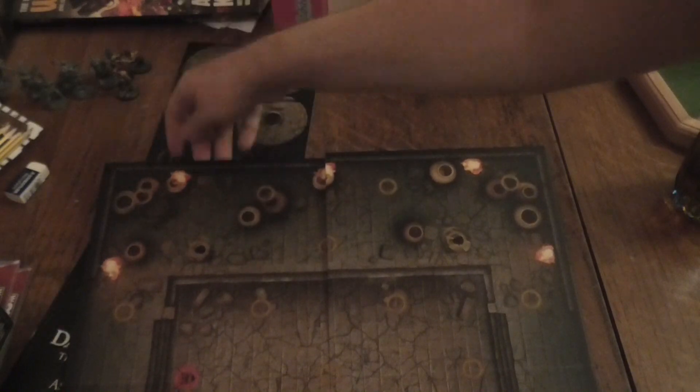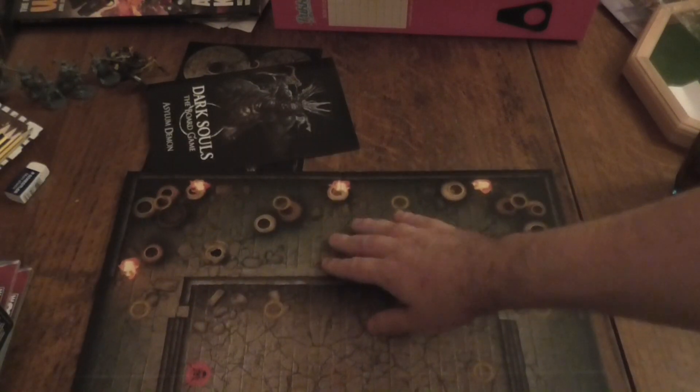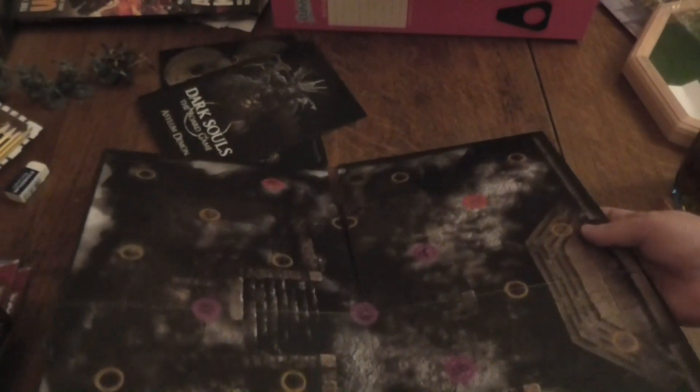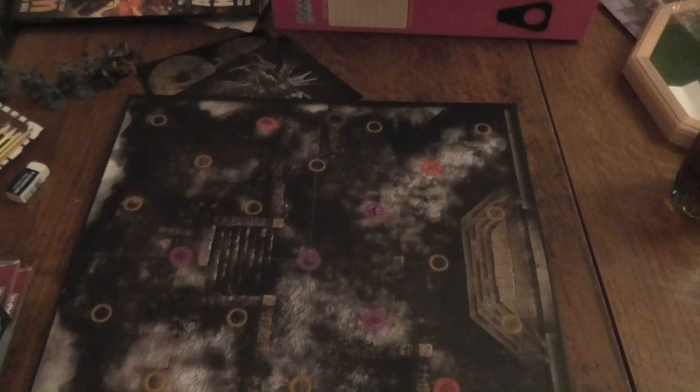You've got this side which I'm assuming is where you fight the Asylum Demon, because I think there are two types in this set. Then you turn it over and you've got a more grotty-looking area. This might even be the lead-up to fighting him — that little hall bit just before. This is going to be interesting.